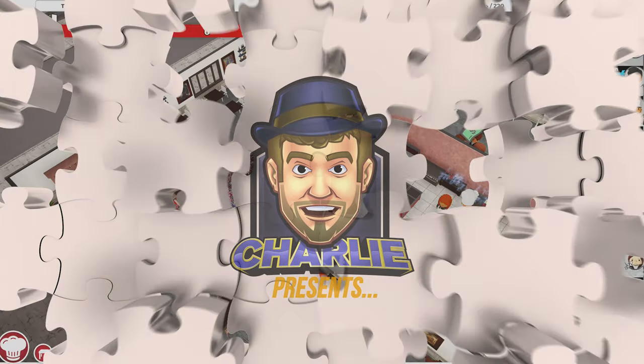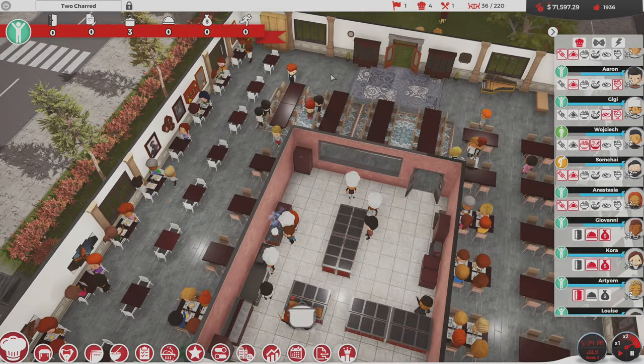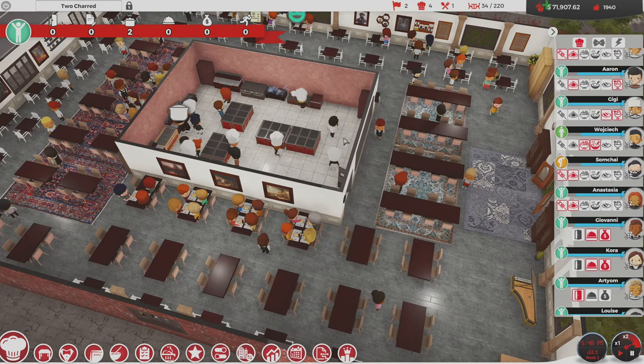Hello ladies and gentlemen, how are you today? My name is Charlie, welcome back to Chef. We are going to be very profitable today, I can just feel it. Look at this — $71,000. We're doing all right.